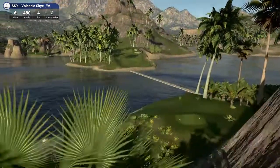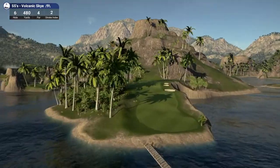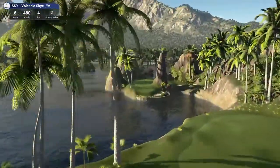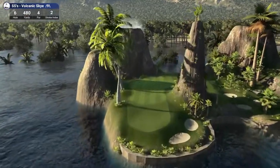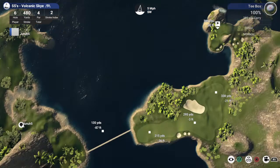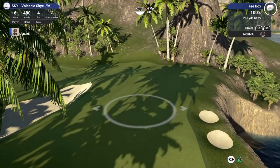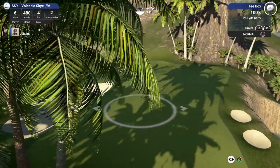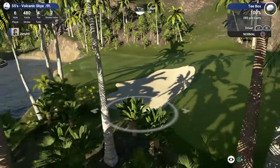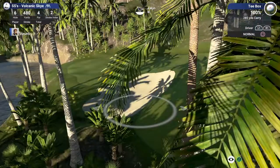Hole 6, 480 yards, par 4. Look at these - just breathtaking holes. I've played a couple other courses similar to this, but they just don't feel like the authenticity of this one. It really feels very authentic. Let's look at the overhead. It looks like it'll kick left into that sand probably, unless I try to go for this patch and try to go over the sand. We got a little wind with us.